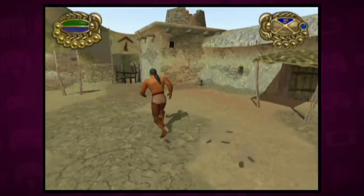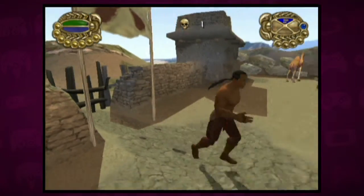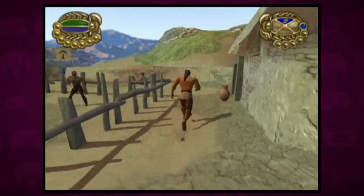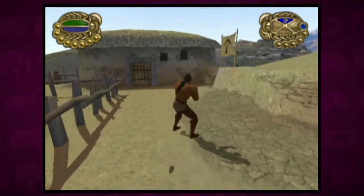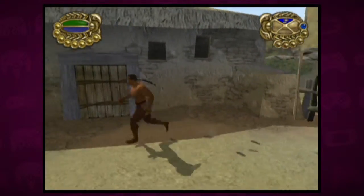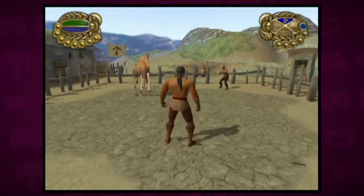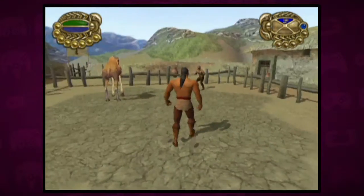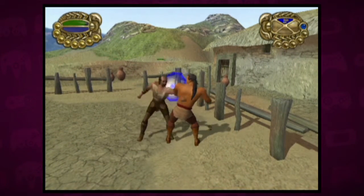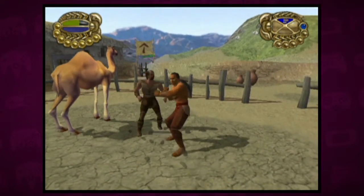What do these buttons do? Apparently X and Y do nothing. A also interacts with things. So I guess this is going to be like a brawler. Now apparently I can't use any attack buttons — they've stopped working for some reason. Left bumper blocks. That's cute. Do I just have to block him? Yes, I did it. I blocked. I can't attack him, so I guess I just have to block him.